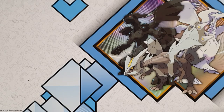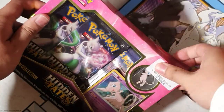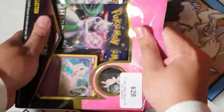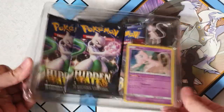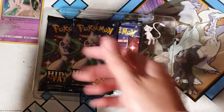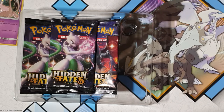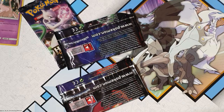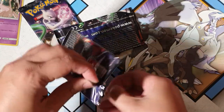Yo yo yo, what's going on fam, welcome back to the channel! We're gonna be opening up some more Hidden Fates. I still haven't pulled that bloody Charizard — starting to think I'm not gonna get it. A lot more boxes to go, slow and steady wins the race. Let's go straight into it. So far we've been getting pretty good luck with the boxes and tins, let's see if we can continue.